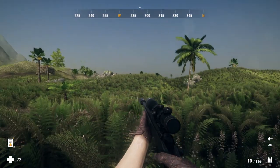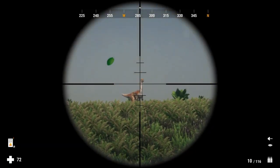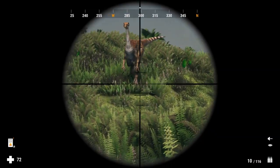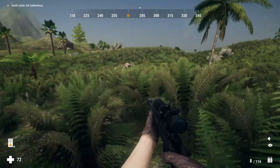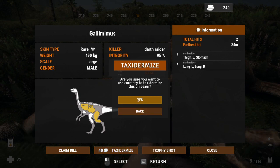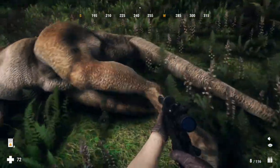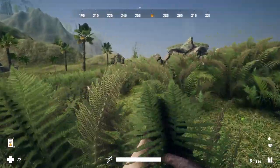Hello everybody, welcome back to the channel. Today we are in Prehistoric Hunt and we're out here just seeing if we can find some dinosaurs to shoot. It looks like a cool-looking compie there but with a weird-looking tail. They're pretty easy - two shots usually gets them down. It's definitely a rare fur type. It's a gold - rare male large. I know I'll taxidermy it. What makes it rare is the tail - it looks almost like a zebra. Pretty cool, so anyway that was quick.